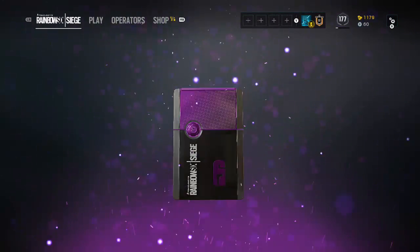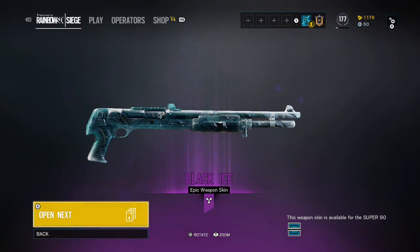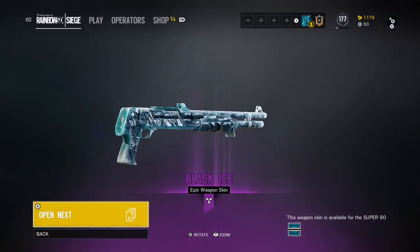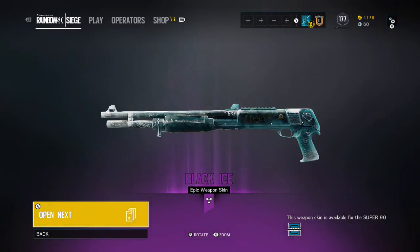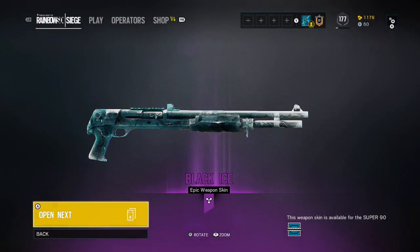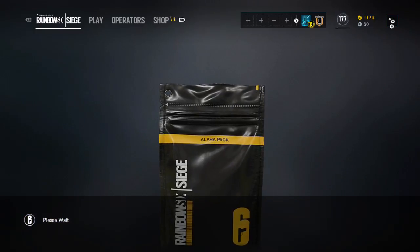Oh, legendary — or epic, my apologies. It's Black Ice for Frost's shotgun. That looks really nice, wow! I'll have to put this on after. Let's go to the next one.